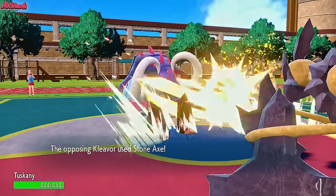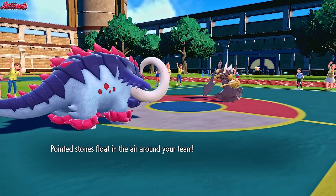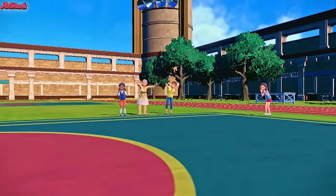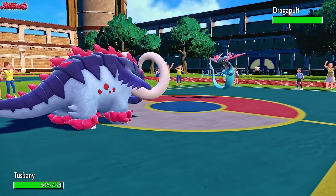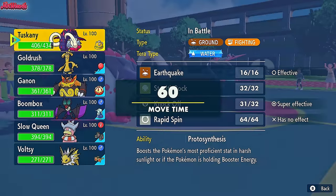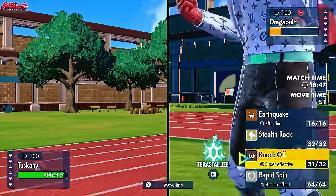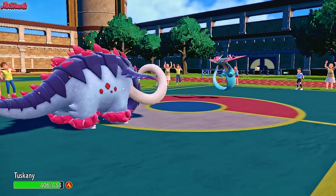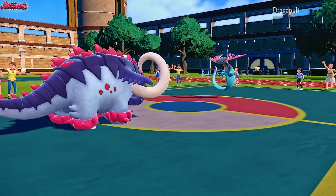Great Tusk matches up pretty well against the whole team to be fair — I should have led with Great Tusk, but it is what it is. They go for a Stone Axe, which bounces right off us, does get the Stealth Rocks up, and they do have a Ghost type in Dragapult. If I assume they're going to switch out because they can't touch me at all, I should go for a Knock Off predicting the Dragapult switch in. They do withdraw the Cleavor — Dragapult comes in. So we make the Knock Off predict on the Dragapult — it's probably not going to KO but will do a lot of damage, knocking off their Sitrus Berry. Let's go for a Knock Off again and get the KO. They go for a Will-O-Wisp — Great Tusk is burned now, but we're a Defensive Great Tusk so I'm not too worried. Knock Off KOs — Dragapult goes down.